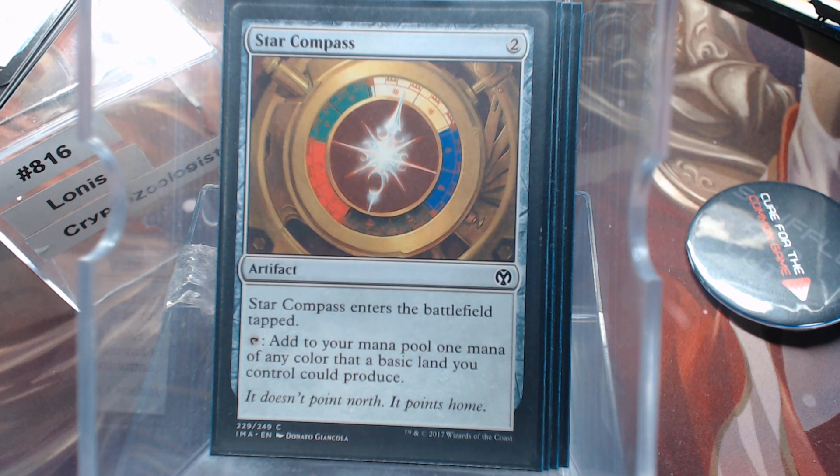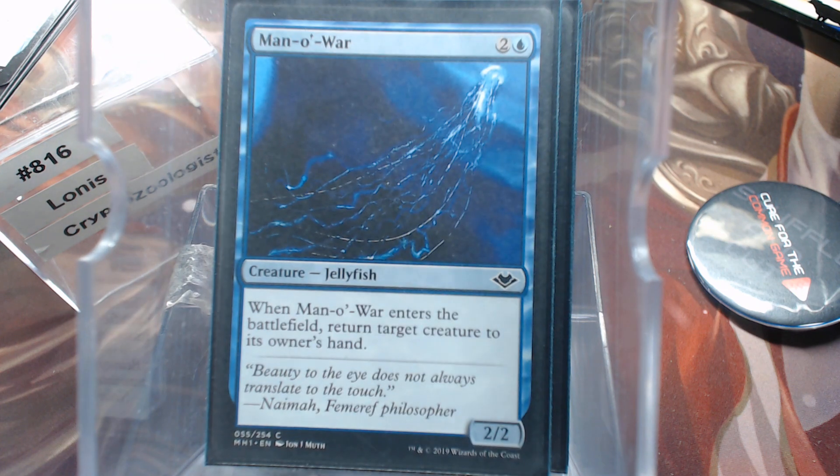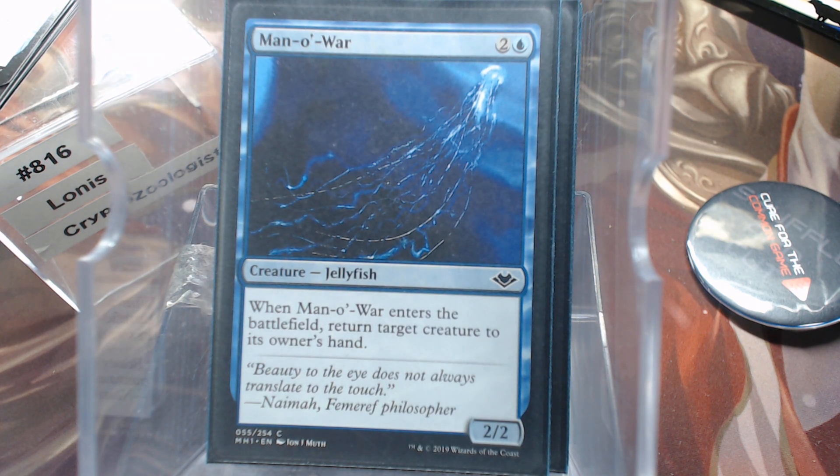Before I get to card draw, I want to talk about Roaring Primadox. I've talked about it several times before, but in this particular deck it's really good because not only do you get the bonus of returning an ETB creature — something that has an effect like Man-o'-War or whatever — the Primadox, the reason why I prefer it over the other two is that it just says 'creature,' not green creature, so you can get your blue creatures every turn as well. But you also, with Lonus, get another clue for casting them again. So it's win-win.